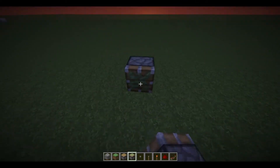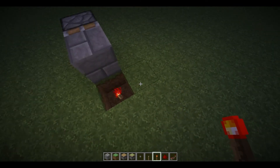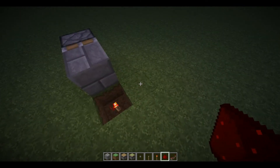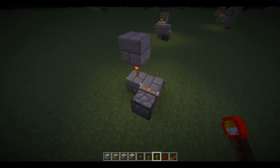Let me just show you how to build it. Sticky piston one block down, redstone torch, redstone block above, redstone torch there.